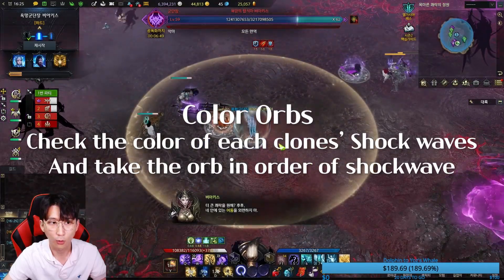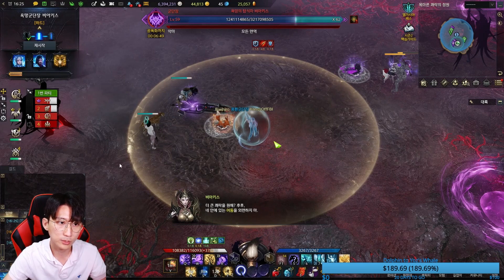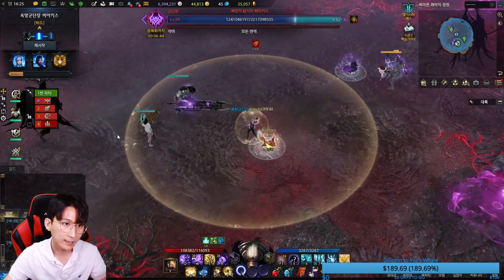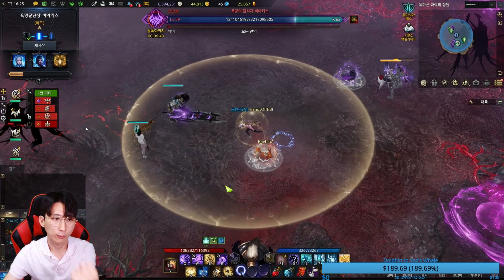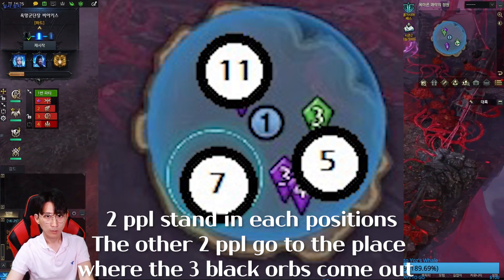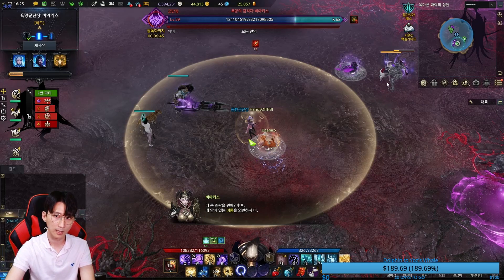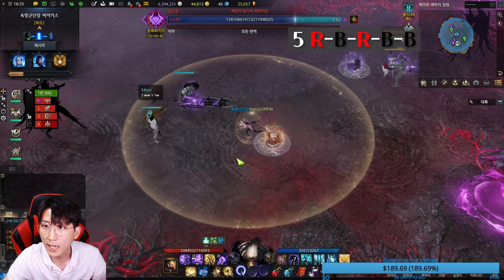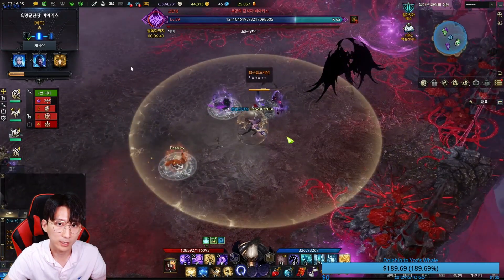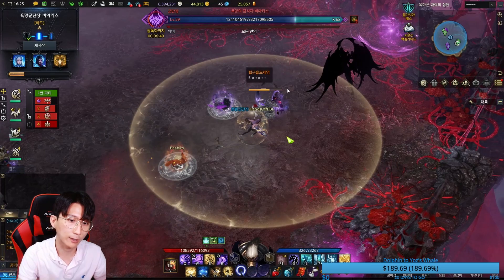This is the color orb mechanic. How do you know the colors of the orbs? By reading these shockwaves: red, red, black, black, red - so we only take the third and fourth orbs on this position. Two people usually position at seven o'clock and five o'clock, and eleven o'clock. I moved my character to five o'clock because they called out three black shockwaves, meaning this clone will shoot three black orbs. We gotta block those black orbs from being absorbed by the boss - block them with our characters.